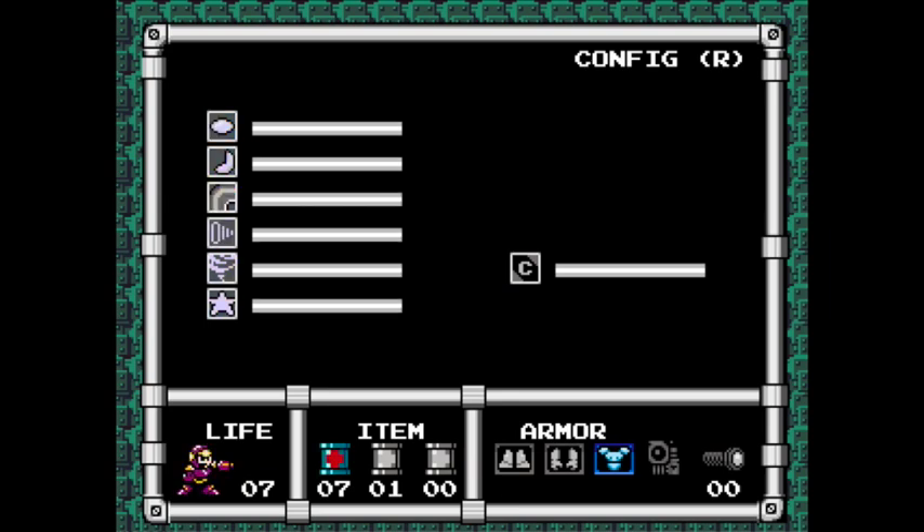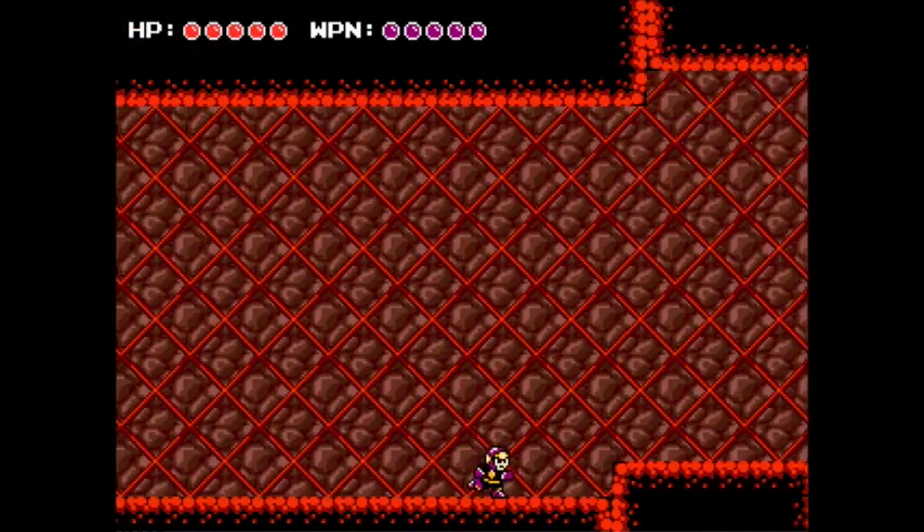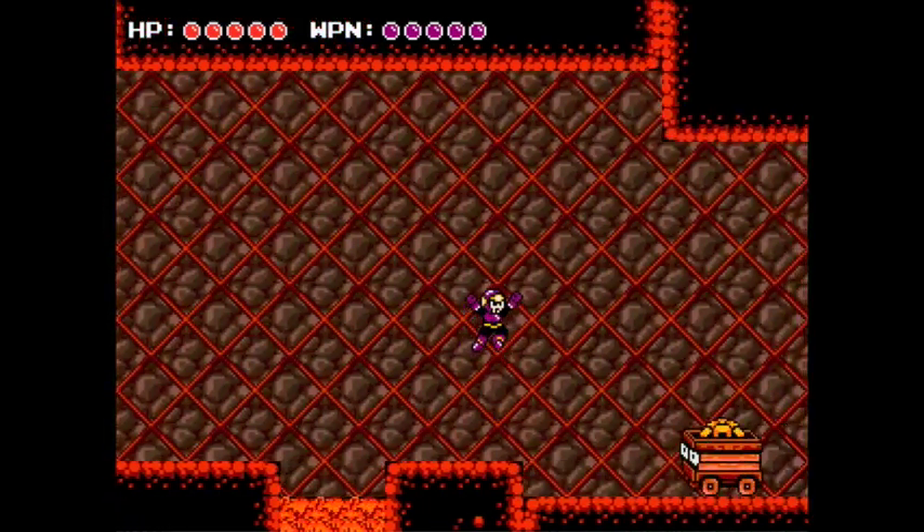I got another weapon tank, which all of a sudden I can't access. I just went to Ape Man's stage, because with a shortcut it takes like no time at all to get one.